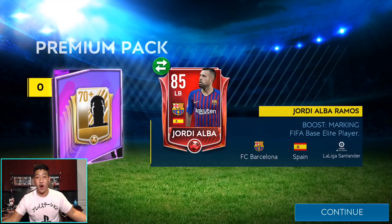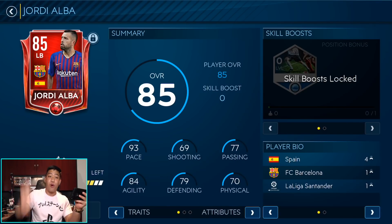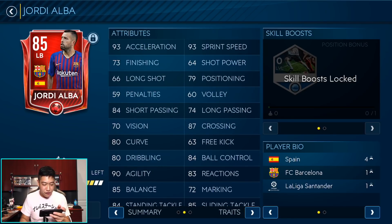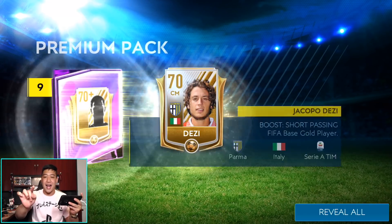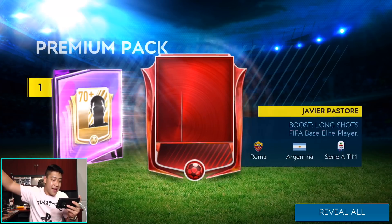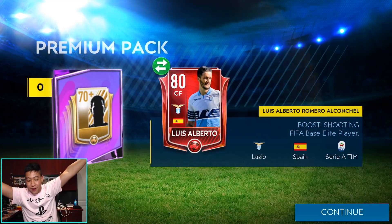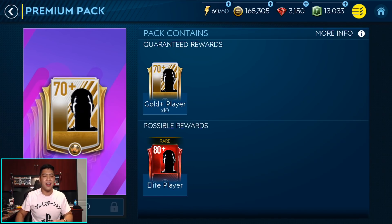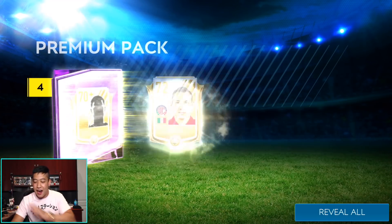There it is! We got Jordi Alba, 85 overall card — I'll take it! 93 pace, oh my goodness, let's go! You can see the full stat breakdown right here. That is a good pack. Jordi Alba — we'll open up two or three more packs depending on how these go. Can we go back to back? Next premium pack — yes! Two elites in one pack, both 80 overalls, but I'll take some red paint baby. The new season hype is here!